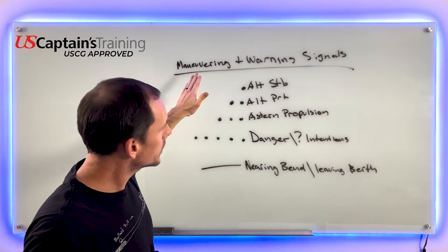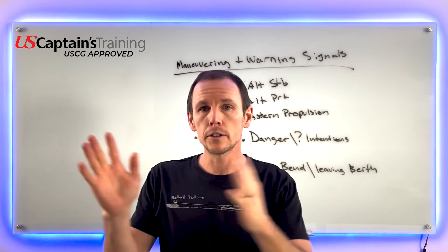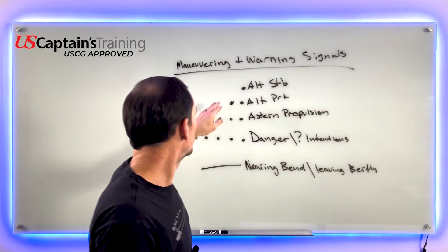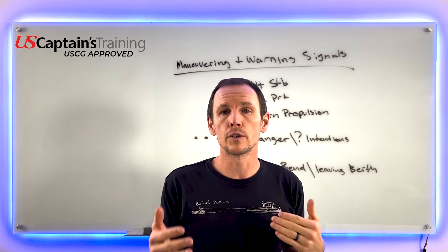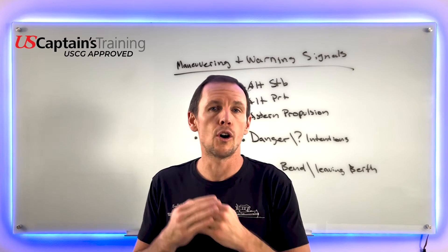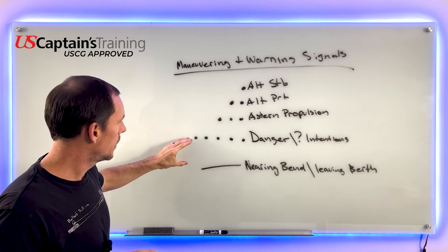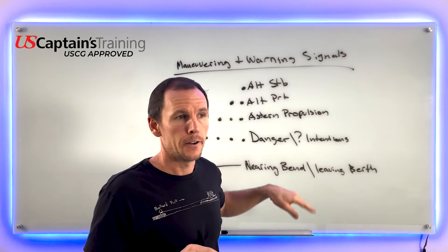The key difference between international and inland: on the international side, signals indicate the action being taken — I'm altering my course to starboard, to port, or operating stern propulsion. On the inland side, when meeting head-on, we show intentions — one short means I intend to leave you on my port side. But both sides agree: at least five short rapid blasts means danger, and one prolonged means nearing a bend with an obstruction.